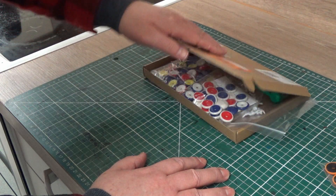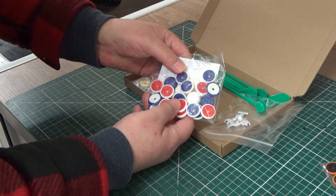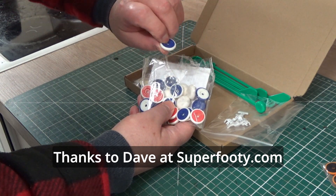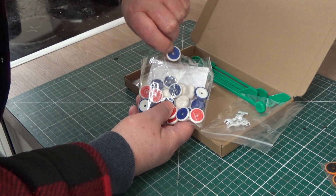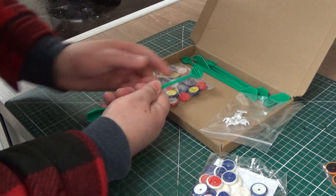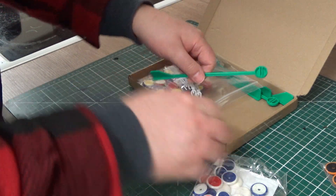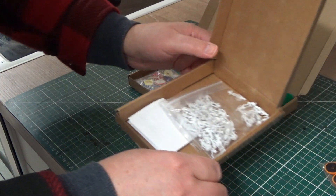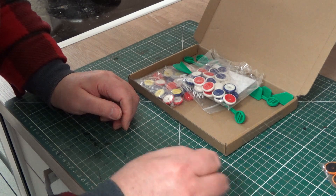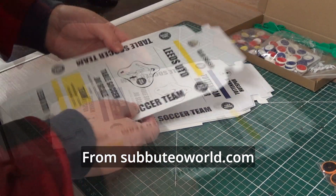You can buy the discs in whatever combination of colours you want — the base and the disc — so that's probably going to be for Tottenham Hotspur, white and blue. The goalkeeper rod as well, and the goalkeepers, the players — about 50 of those. You can also buy the boxes; you can actually get the box kit, it just comes flat and then you fold it into the box for the team.